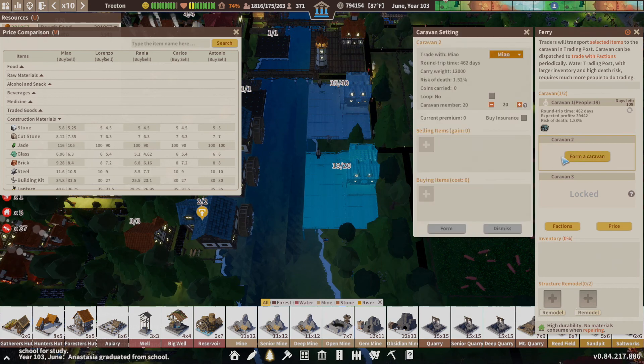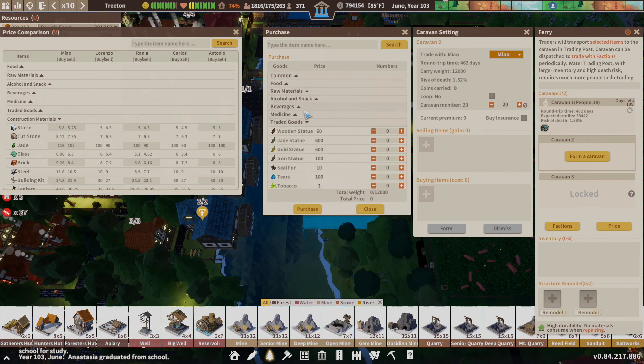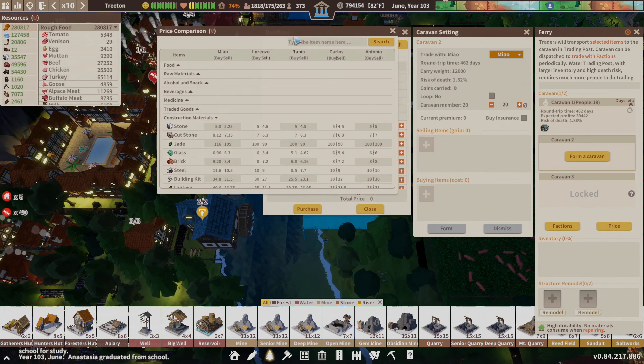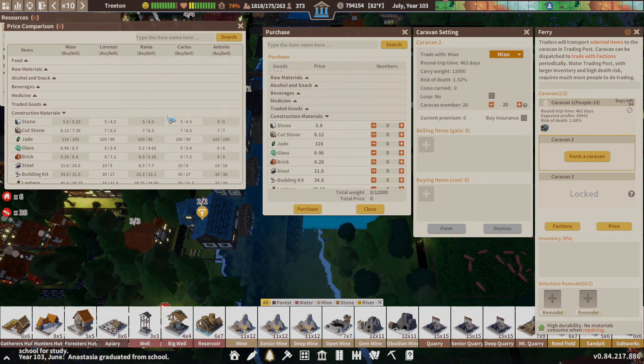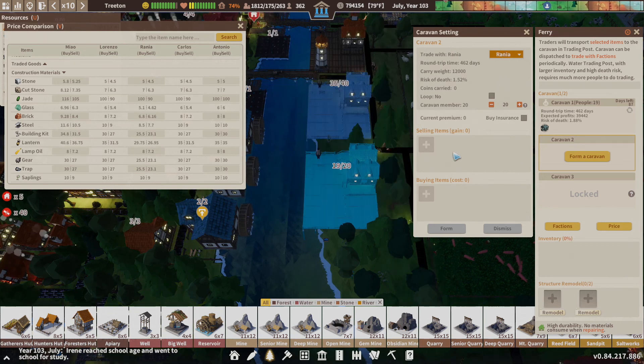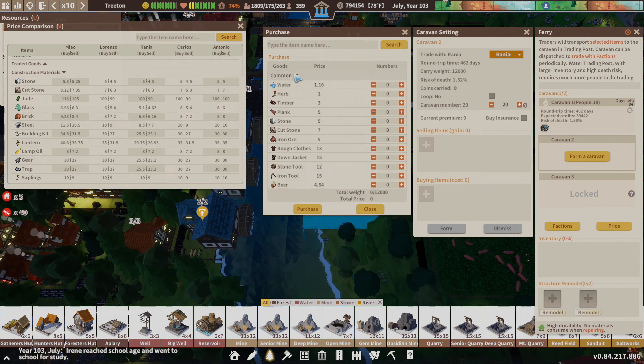Let's get the other one sent off before Rania decides to up the price on us. See? Price already went up. It's time to redo the price here. Oh wait a minute — that's Mal. So, Rania. You have to make sure you're trading with the right person. I still am making that mistake.